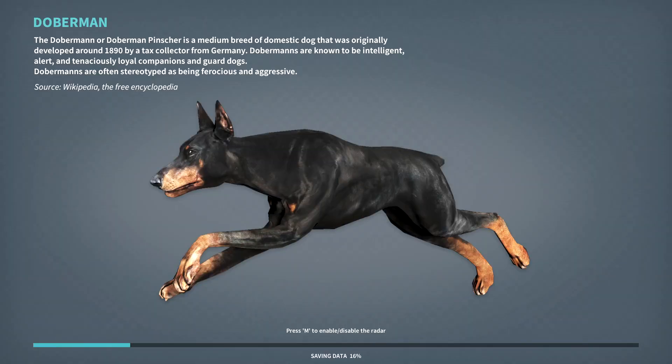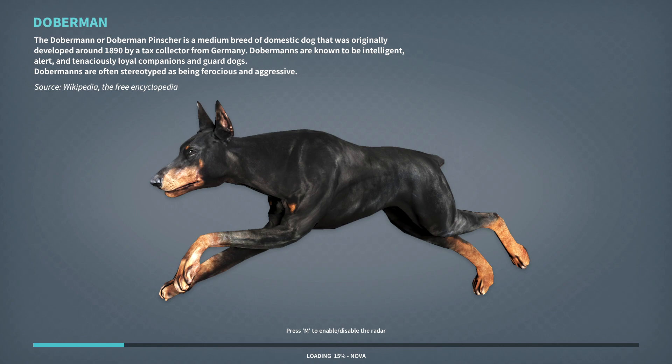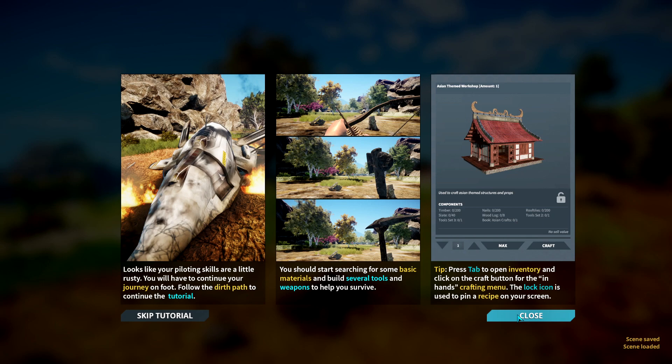Shazam. The Doberman Pinscher is a medium breed of domestic dog that was originally developed around 1890 by a tax collector from Germany. Dobermans are known to be intelligent, alert, and tenacious, loyal companions and guard dogs. They're often stereotyped as being ferocious and aggressive. I have met a couple and they were never aggressive towards me at all. We crashed — looks like your piloting skills are a little rusty. You have to continue your journey on foot. Follow the dirt path to continue the tutorial.